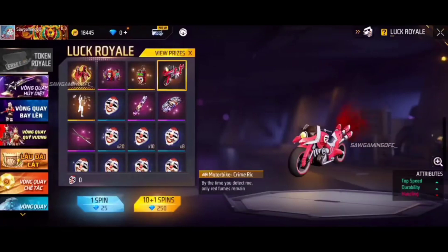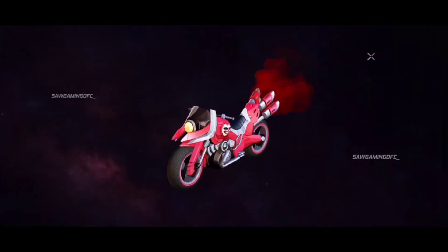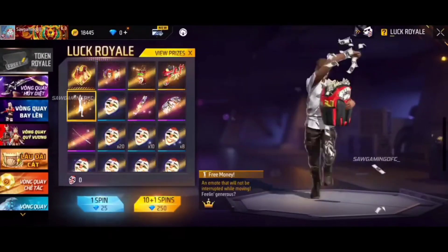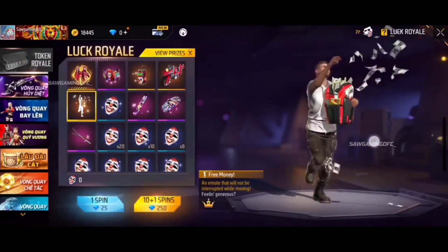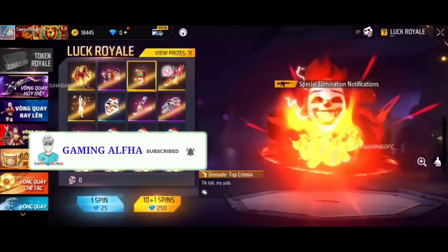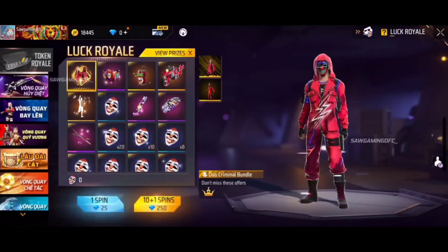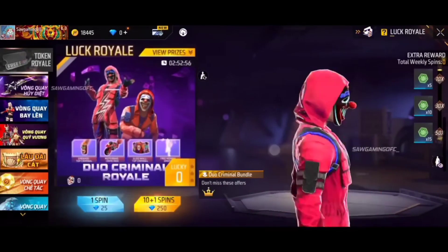This is the price pool. This is the item, the criminal token. This is the price pool with gold and diamond rewards.